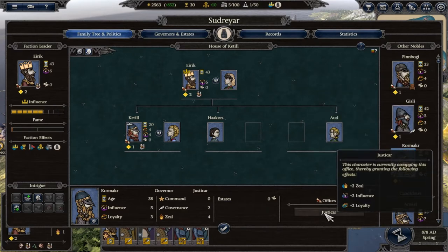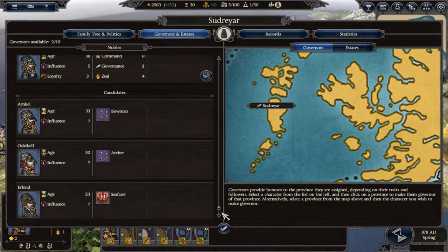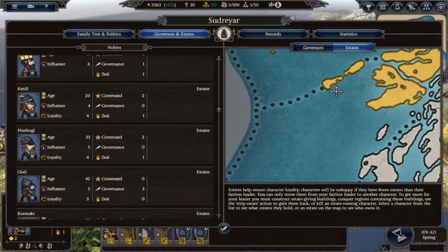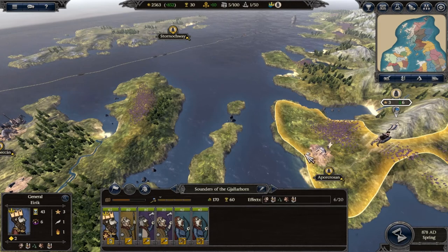Cormac is my Justicar, which should improve his loyalty further. We have titles assigned: Chamberlain, King's Captain, and my heir. Both Gizli and Cormac are governors, and we can get up to eight more governors when needed. As for estates, we currently have none — we'd need to construct estate-related buildings, conquer regions, use the strip estate action, or kill an estate owner to gain them.